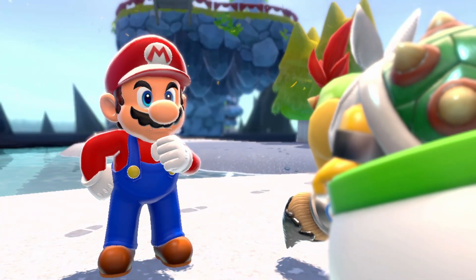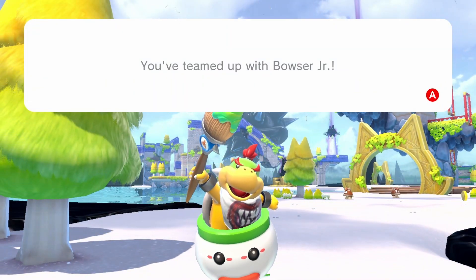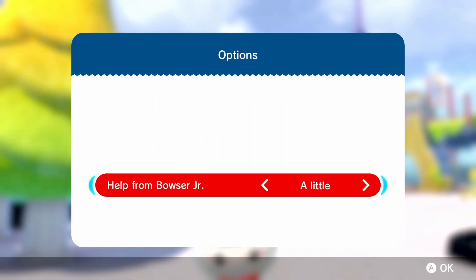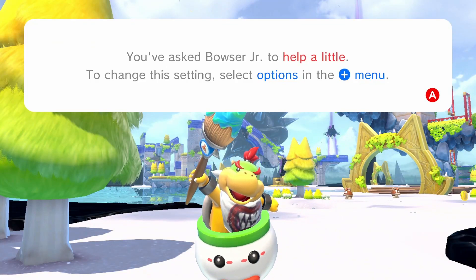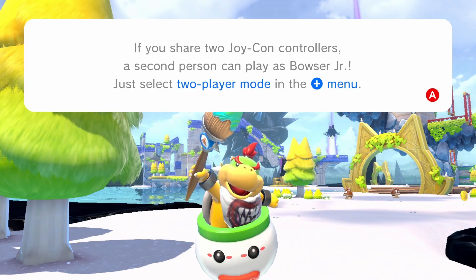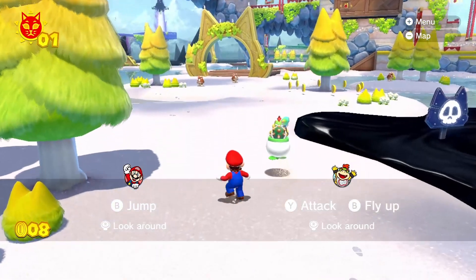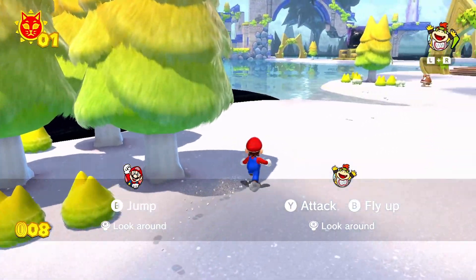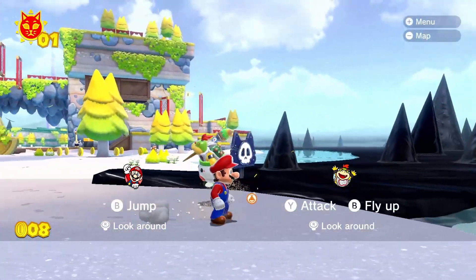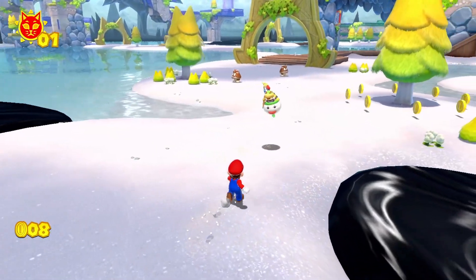Bowser Jr says he'll never ask Mario for help, but he'll do anything to save Papa. You know how kids are with their 'nevers.' You've teamed up with Bowser Jr - but how much should he help you? Let's do a little. To change the settings, select plus. There's one more thing - if you share two Joy-Con controllers, a second person can play. Looks like we're good to go!